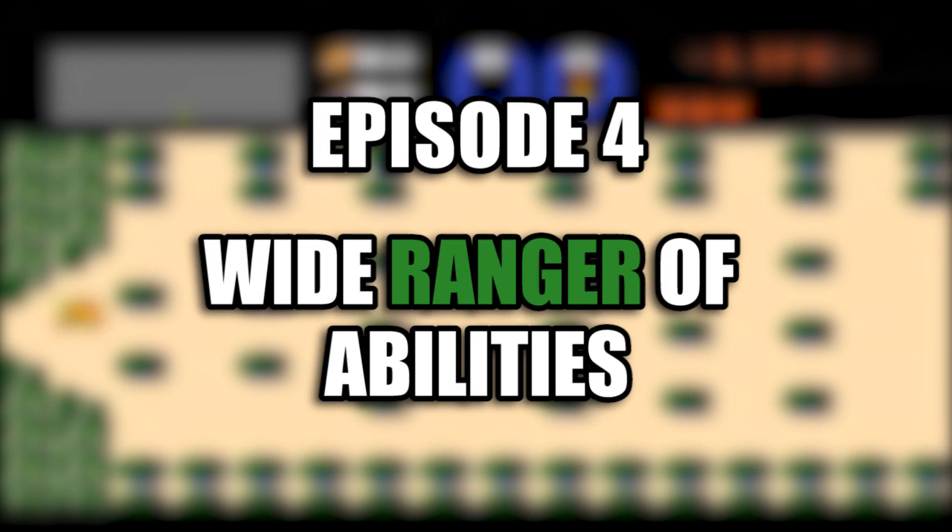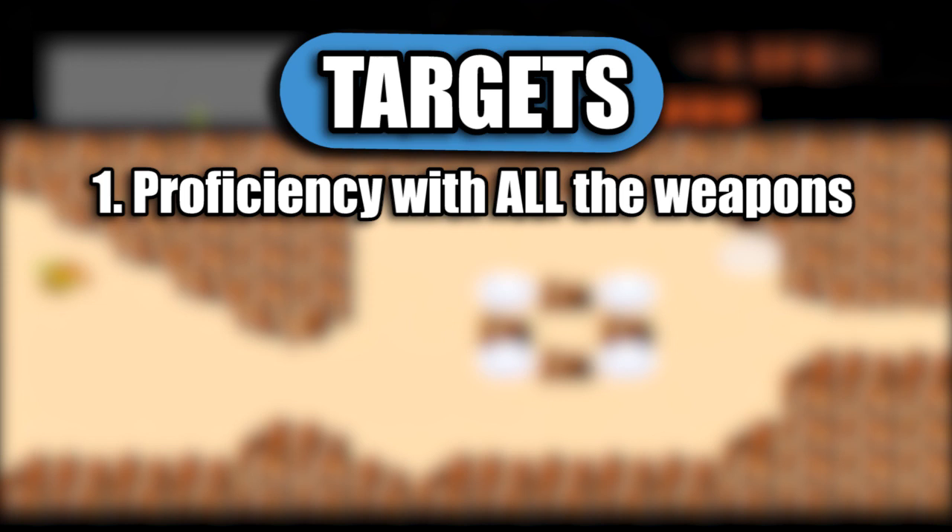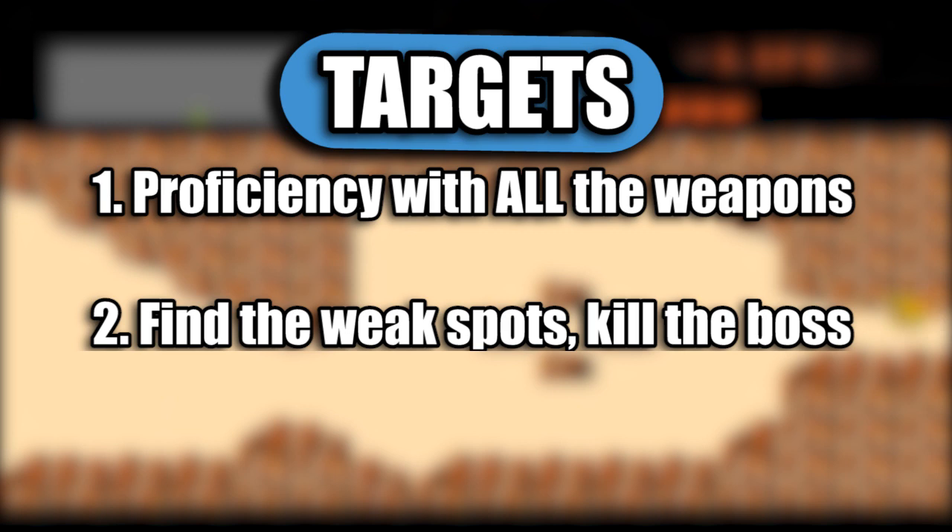Let's start out by figuring out exactly what we need to be the Hero of Time. First off, there are so many weapons and skills from so many different games I can't possibly get to them all. Instead, we need to build a character that can use any strange weapon they find. Secondly, Link traditionally takes down giant monsters in 3-5 hits, so we'll be building a character that can target an enemy's weak spots for massive damage. Finally, we'll make sure Link has access to some of his classic allies.